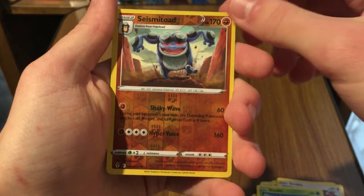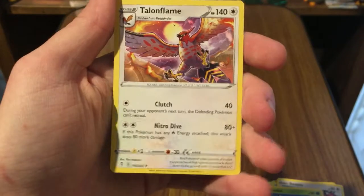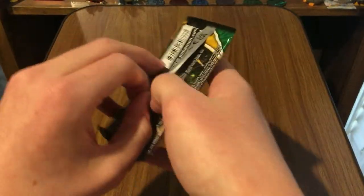A Reverse Seismitoad — that will be a rare. Yep. And a Talonflame, a regular rare. Talonflame is just a regular rare. I believe Talonflame's other cards in Sword and Shield so far are Fire-types — it's cool to get a Flying-type or Colorless one. Umbreon pack.